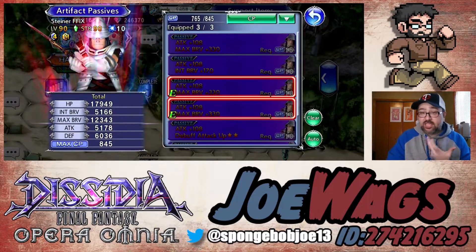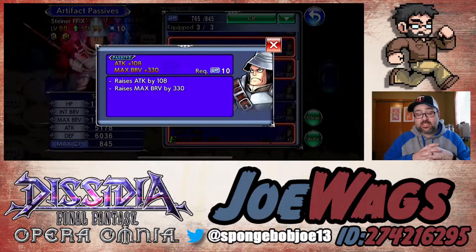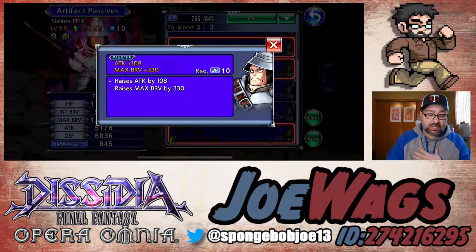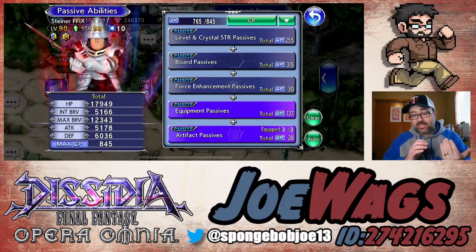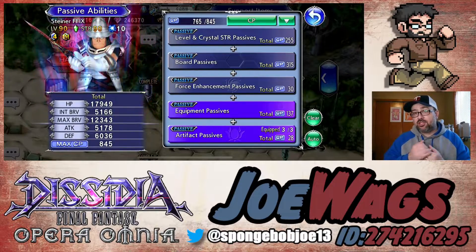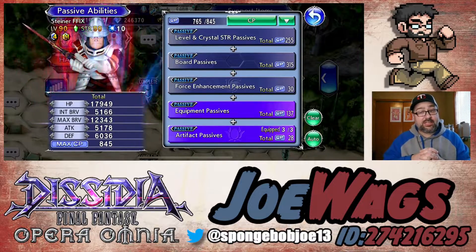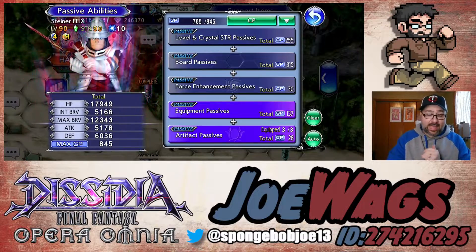Steiner's an old character so his artifacts are pretty basic — he's a damage dealer, so you want attack and max brave. Max brave is really good because he does have battery that scales on max brave, and as a damage dealer you want attack. So I'd just go attack and max brave as much as you possibly can. Attack plus max brave 330 is hands down the best option. He has another artifact called debuff attack up if you want to go full attack, but I prefer max brave because Steiner serves more as a support unit, and I want to increase the battery.